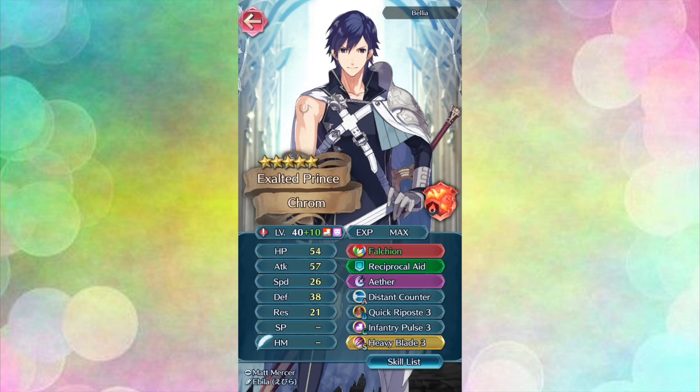Next we're going to look at another Chrom. This Chrom belongs to Belia. I am showing off two Chroms today because I love them equally and I didn't want to choose between the two, and secondly I wanted to show how differently a unit can be built depending upon your play style and preferences. Belia's Chrom is merged to plus 10 and has a couple of boosted stats due to the weapon of choice. You kept his Falchion and refined it for the bond skill, so if he's next to an ally he'll get an additional plus 4 to attack, speed, defense, and resistance. It's a really nice refinement and it works quite well with the rest of his set.